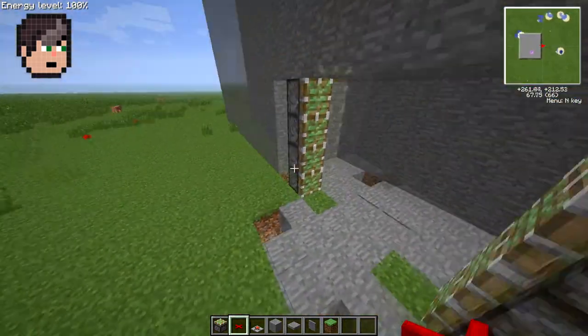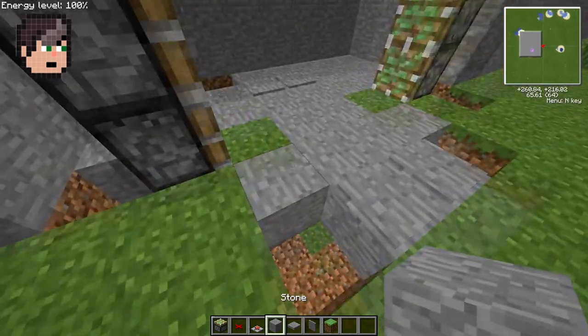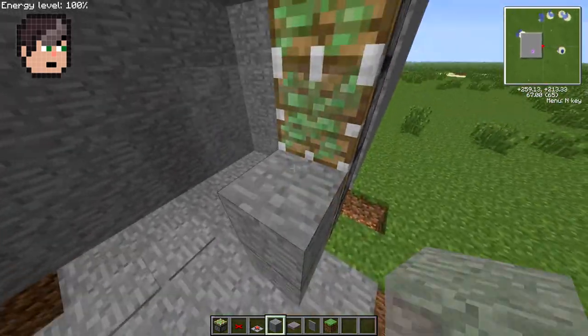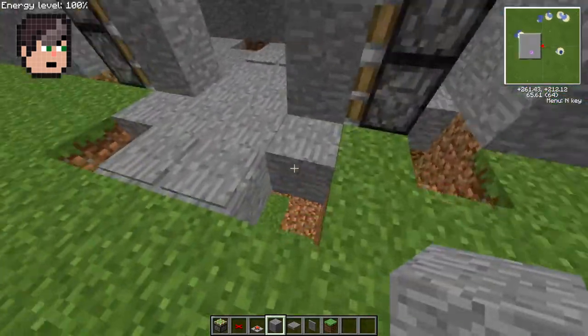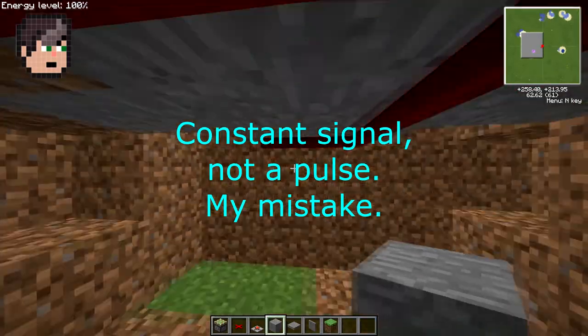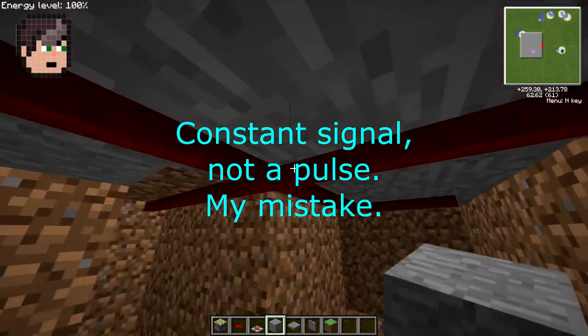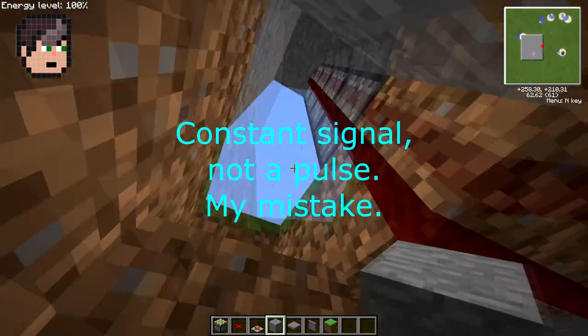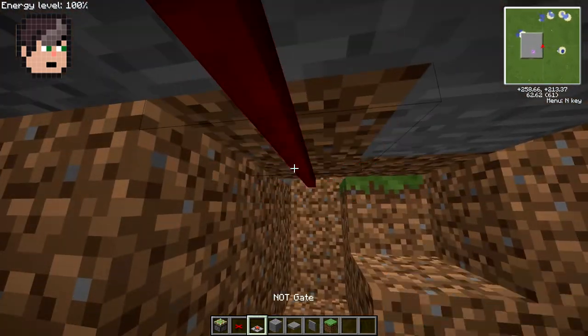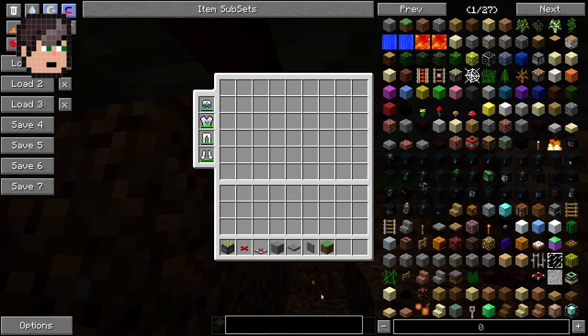Now if you do this and place the stone in place, this will always be open. And luckily there is one tiny block that will invert all pulses. So when the redstone signal is off it will send out a pulse, and when you turn this signal on it will hit this block and turn it off. This is called a knock gate — you can find it in the NEI.